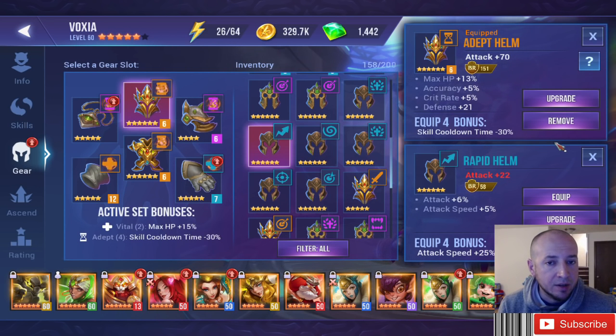Let's talk about the Rapid gear set. Rapid adds attack speed +25% to your champion, and it's highly confused with the Swift gear. In a game that is turn-based, you can't compare that to something like Rapid. You can't compare a turn-based game with a live-action game — there's no speed bar or turn bar, everything's live and action-packed.